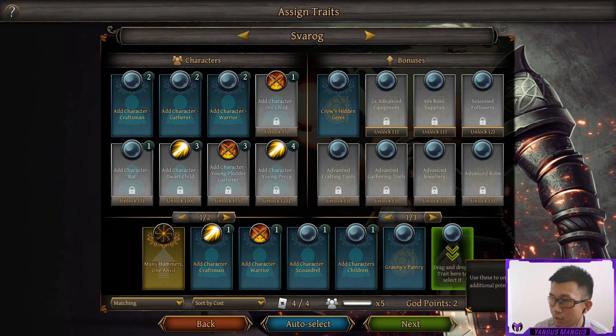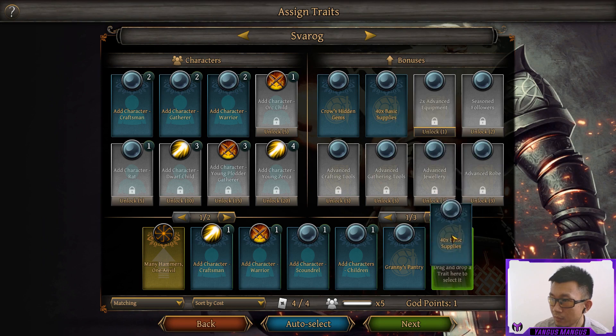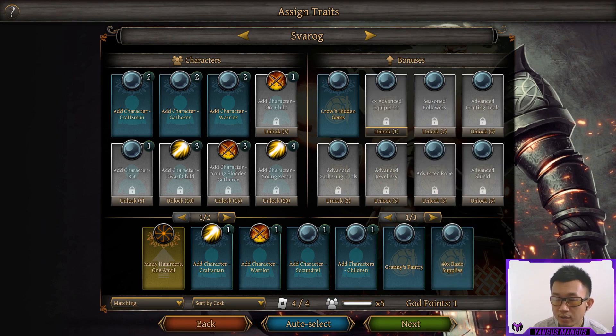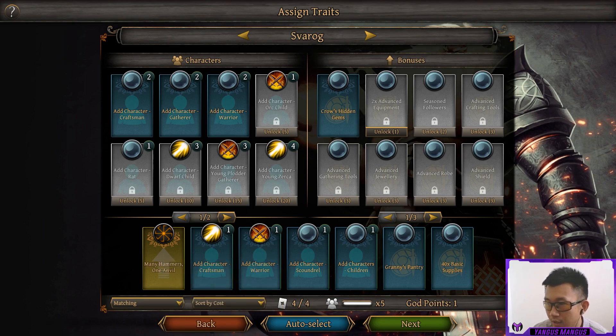With one of our starting god points, I'm actually going to unlock 40x basic supplies. On hard difficulty you start in the winter, and it's pretty brutal. It's much harder to gather things, and it's two fuel per turn to camp instead of one. So having these extra supplies is nice. Our unique bonus as Svarog is each character gets a plus 20% bonus to crafting, a little bit extra health and sanity, and we have a little bit lower gathering. So we're good crafters, a little bit worse gatherers, and slightly tankier.